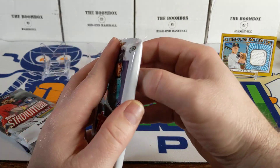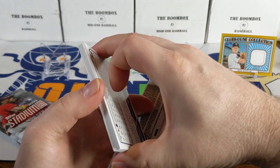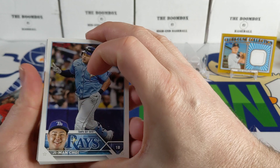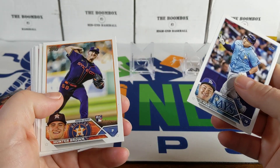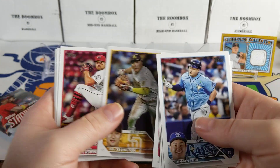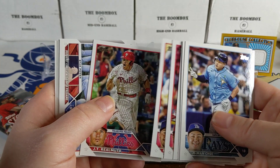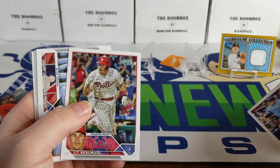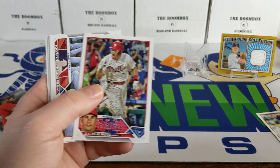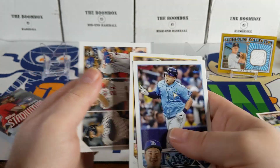Going on to the 2023 Topps Series One — we got one of those packs that are all over the place. There's a Ji-man Choi, there's a Hunter Brown rookie card, not too bad. Nathaniel Lowe, there's a Ha-Sung Kim — I know old Clint was hoping he'd be going to the Giants. There's a Mookie Betts, but that's not really a top five PC card. Darren Ruff — so that was a rough pack.